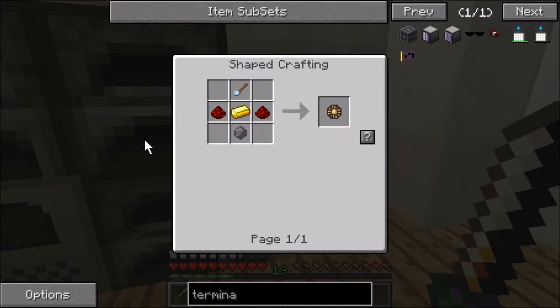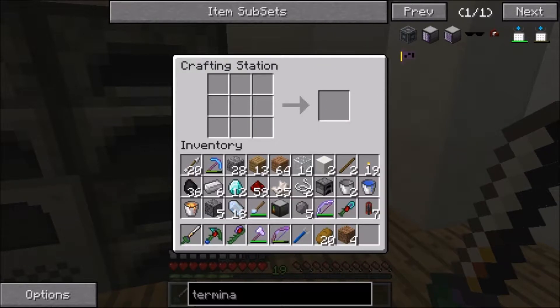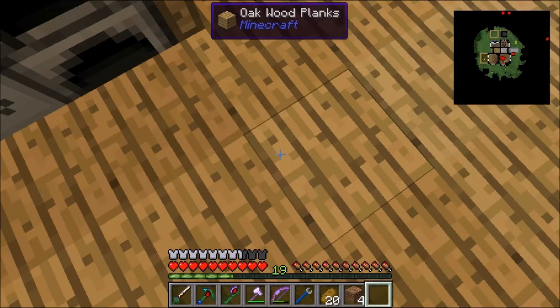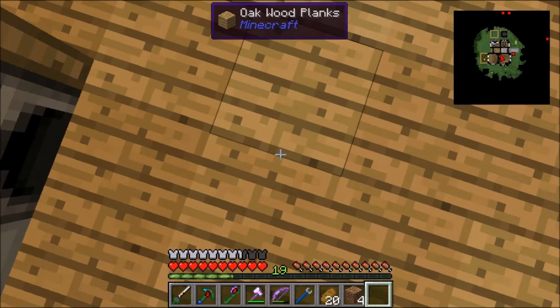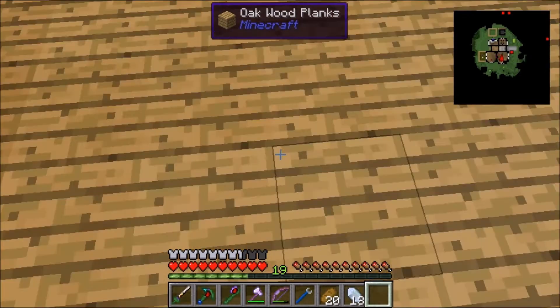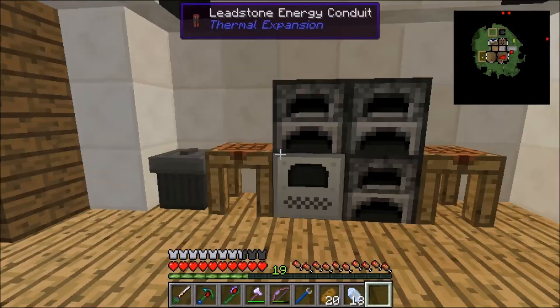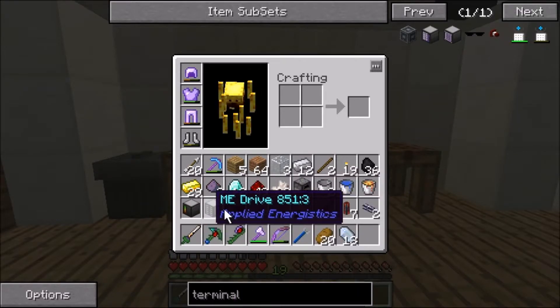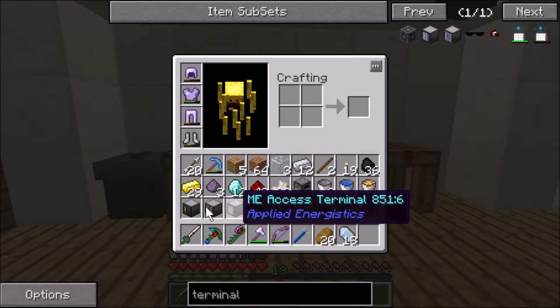Let me use this new transition — I'll pop in in a second. We're back and look what I got — terminal, drive, and controller.